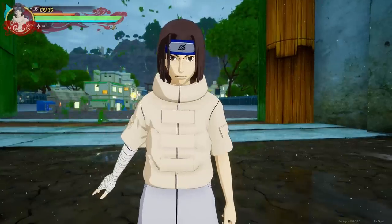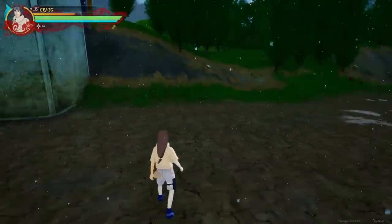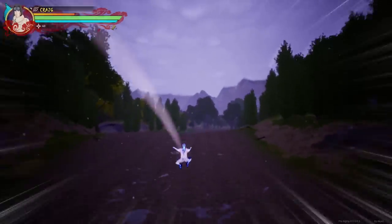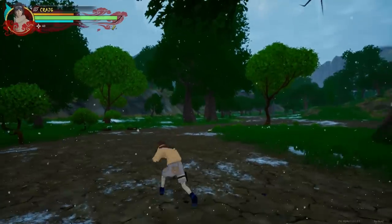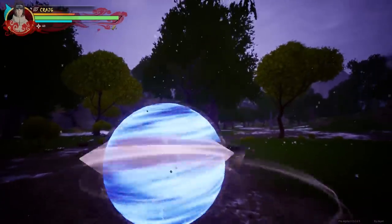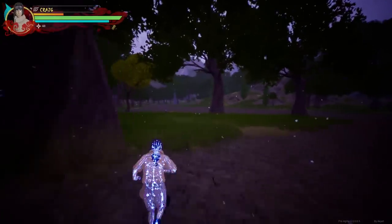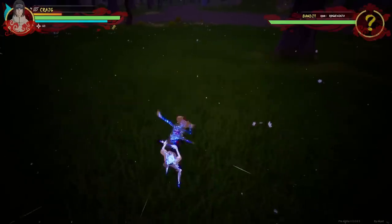This is PTS Neji. The good thing about the Byakugan in this game is when you activate it, you get this vision where you can see enemies from far away and it also changes your different melee combos. Like these are my normal attacks — you see how I'm punching? And then as soon as I switch to Hyuga style, you can also mix this with Sharingan abilities. Rotation!